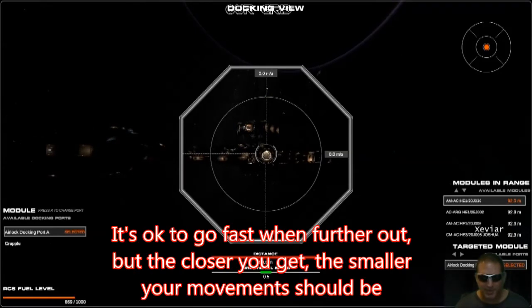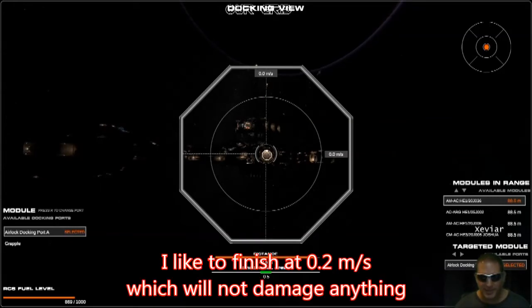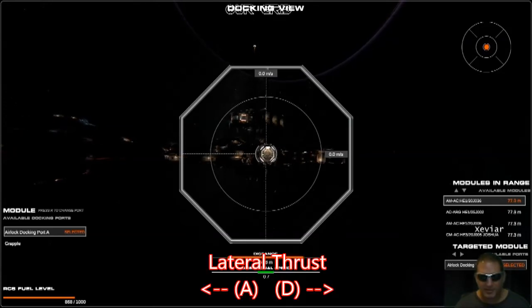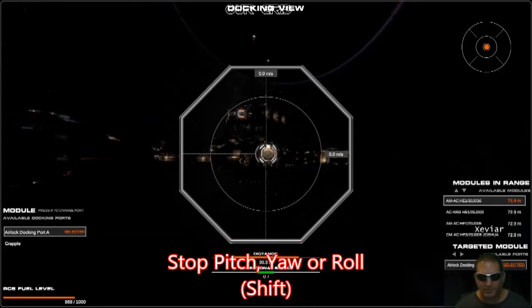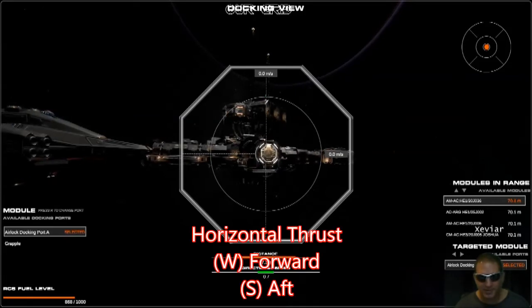You can speed this up if you want, but the faster you come in the messier things get right at the end. When you're far away go fast; when you get closer slow down. I like to make the docking maneuver at about 0.2. As for the controls: A and D for left and right, Spacebar and C for up and down, Q and E for roll, Shift to stop. I try not to use the mouse as much as possible — it really makes things get messy.